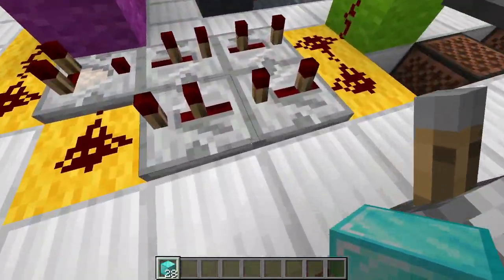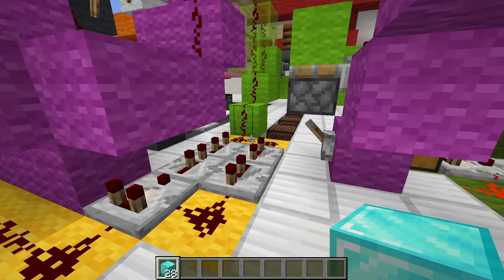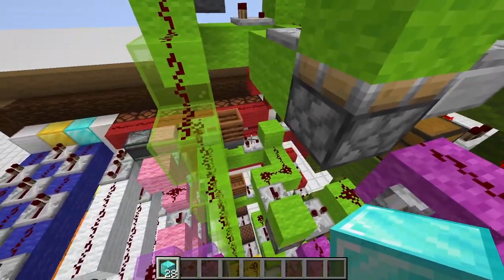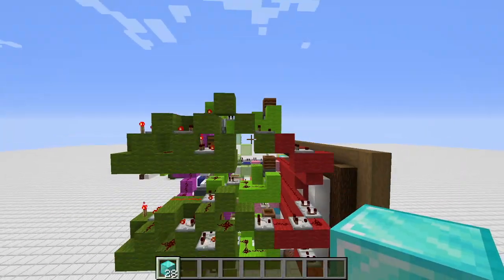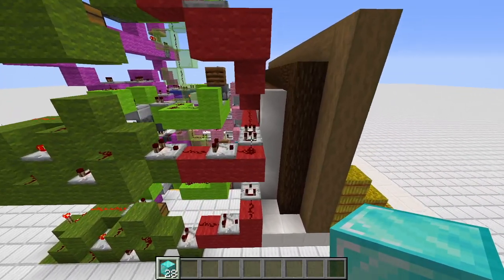We could increase the speed, but I would suggest this speed here — otherwise you would run into issues with the timing. Then we go into the green circuit, which simply connects everything together. It doesn't matter if it's green or lime green. We have three stacks of circuits here from the side, and those all lead up into the red circuits.